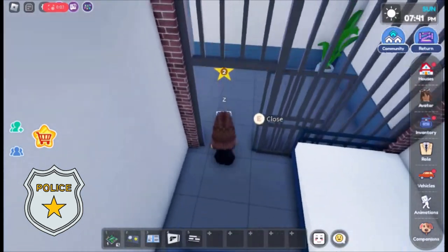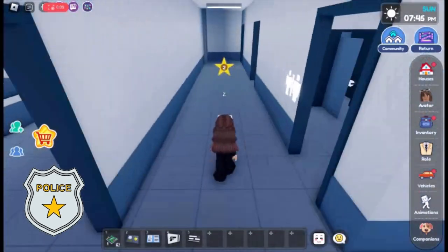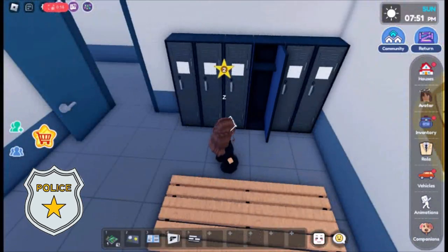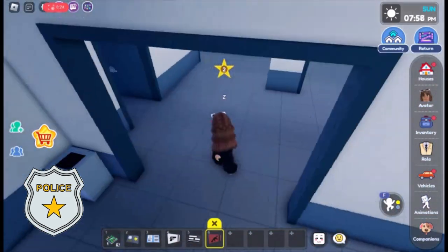To find the red keycard, we just need to head to the locker room. In one of these lockers you will find it. Now that we have it, let's unlock the room.